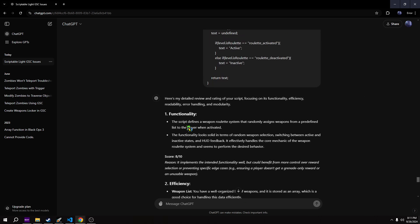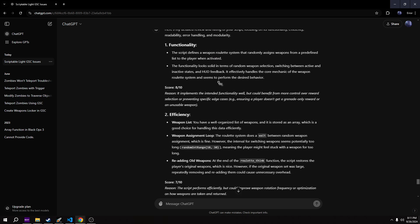So here we go. Here's a detailed review and rating of your script focusing on its functionality, efficiency, readability, error handling and modularity. Functionality: the script defines a weapon roulette system that randomly assigns weapons from a predefined list to the player when activated. The functionality looks solid in terms of random weapon selection, switching between active and inactive states and HUD feedback.